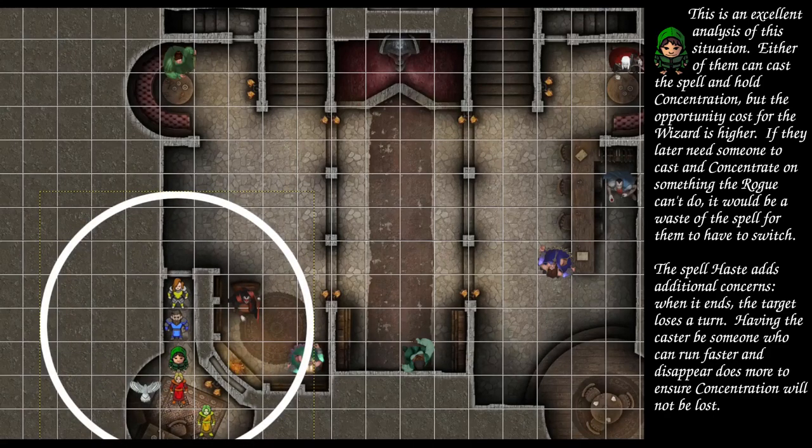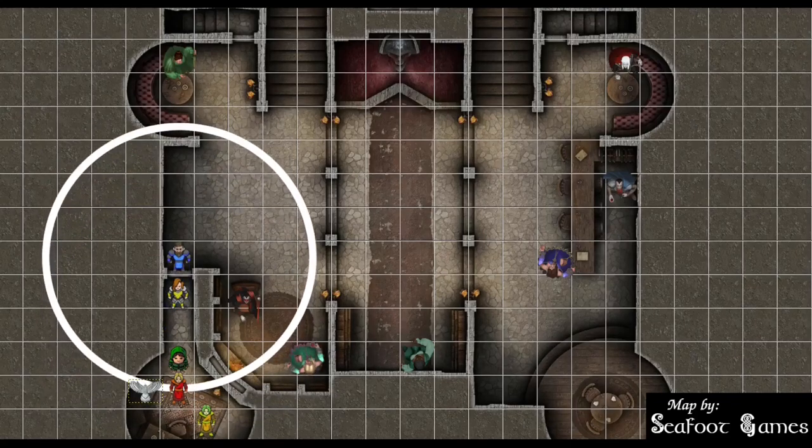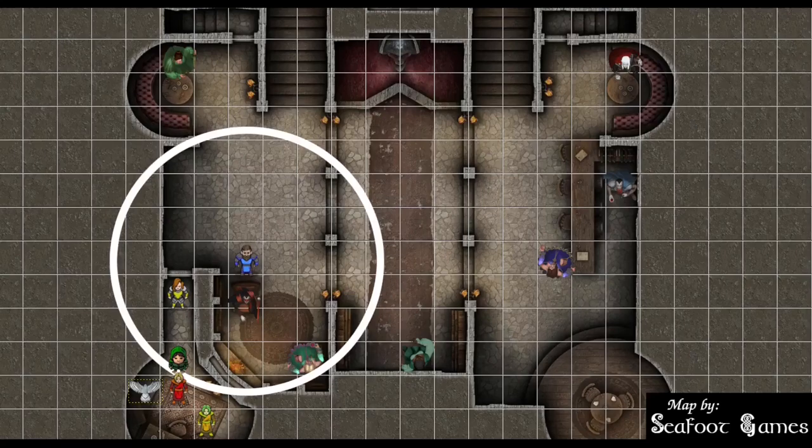Any creature that enters the area for the first time or starts its turn there must make a Wisdom saving throw. On a failed save the creature takes 8d8 radiant damage; on a successful save the creature takes half as much damage. Since the fighter dropped into a sprinting start, I'm going to leapfrog over him and go around the corner to the nearest vampire. After Kron, we go to Azure Wolf. I will move up and get to where I can shoot him with a Magic Missile, 5th level — 4 on the die, plus 1 is 5, plus 5 is 10. It's 7 missiles at 5th level, so 70 points of damage to this mook. I want to get rid of him.